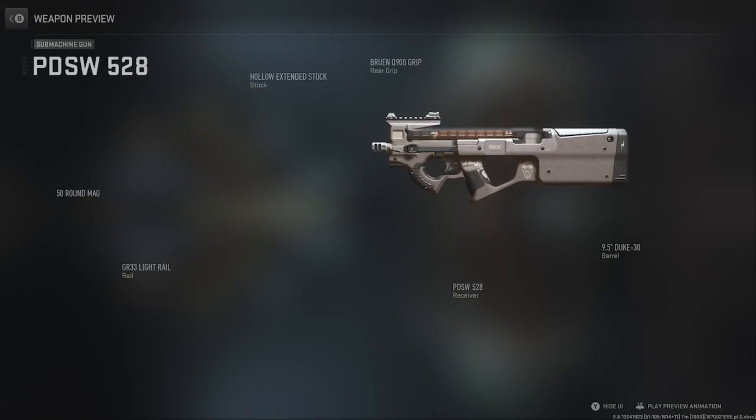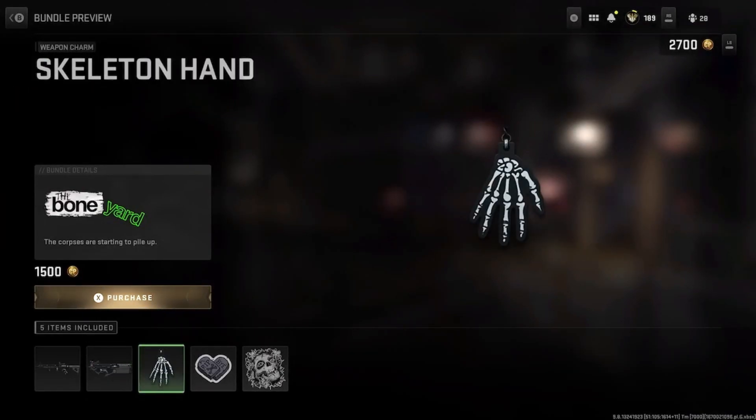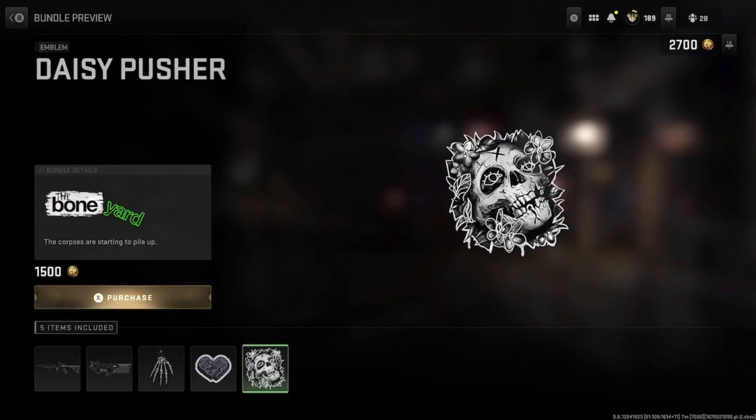I don't know about the light rail, but some people probably use that. Holy crap. This gun's good too. Not that many attachments on this one like the other one. Got the R.I.P. Weapon Sticker, Weapon Charm Skeleton Hand, and Daisy Pusher.